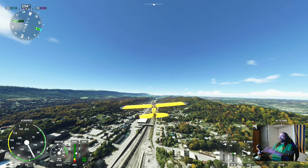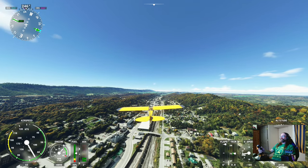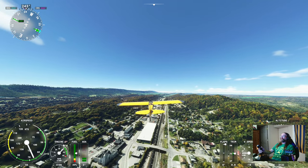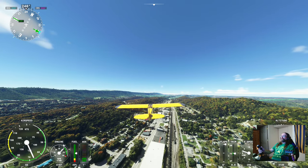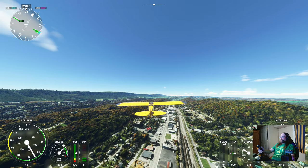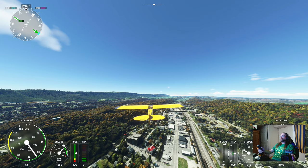Two of my favorite things to do in Microsoft Flight Simulator is to mod in parts of West Virginia, because we have no photogrammetry otherwise other than the New River Gorge Bridge. And to land in football stadiums — so today we are just going to run right over to Mitchell Stadium.